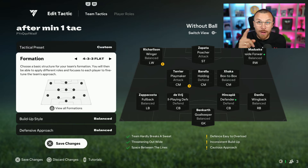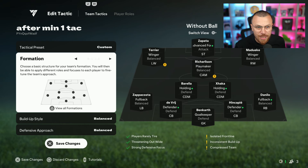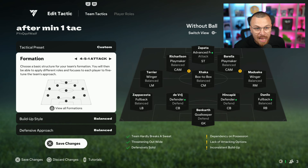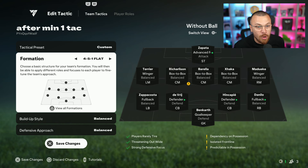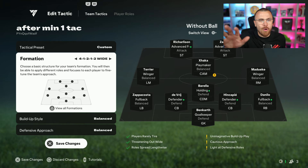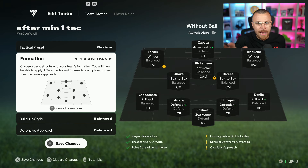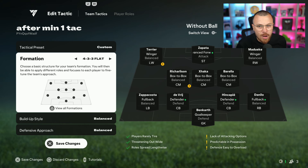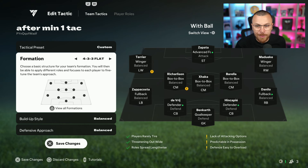Formation — you guys can select any formation. This is the after-minute-one game plan you're going to use from the D-pad button of your controller. You guys can change the formation just like this. Any formation — I'm going to go with 4-3-3 flat after minute one.